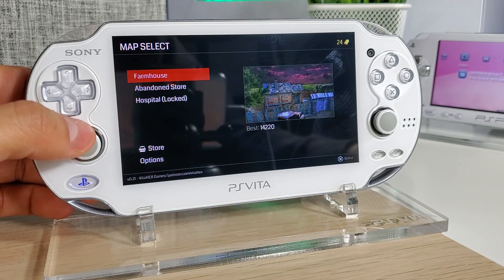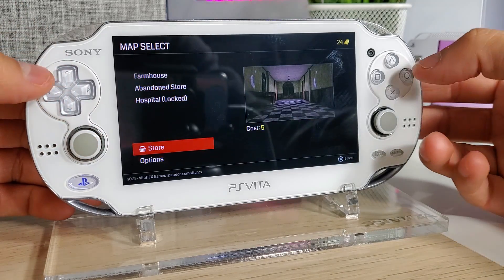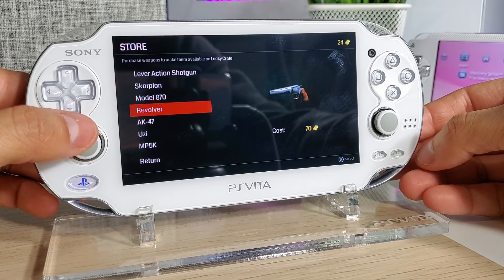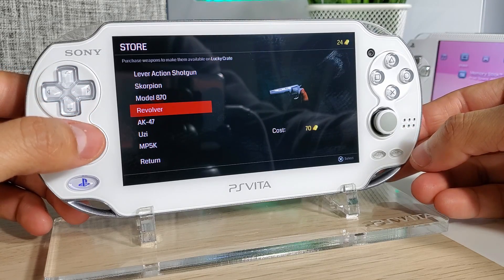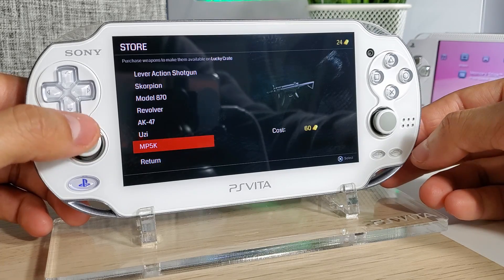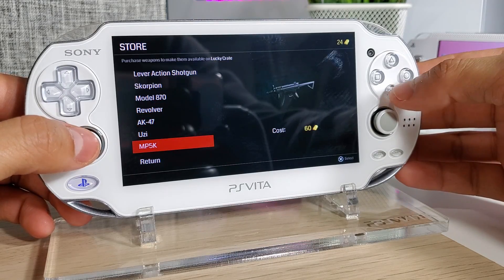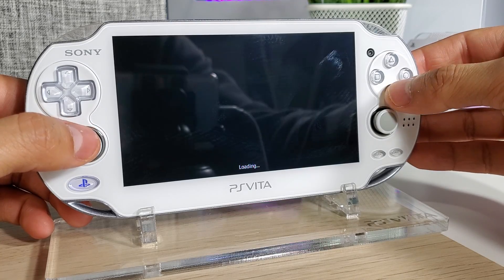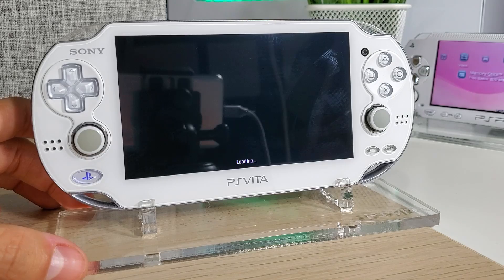Just by playing the game you can accumulate gold, which is nice. There's a store here — let's take a look. Here we can purchase different weapons to show up in the lucky crate or mystery box in this game. The revolver is 70 gold, the Uzi and MP5K are around a hundred. I've always loved zombie survival shooting games, so let's take a look before we begin the installation of this homebrew.